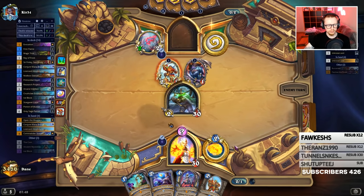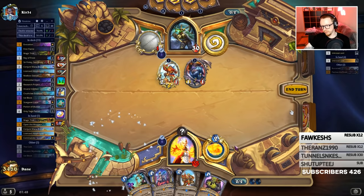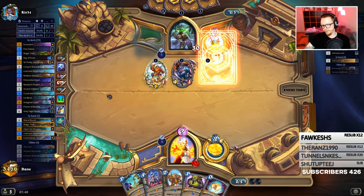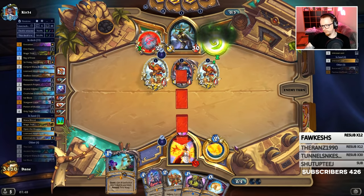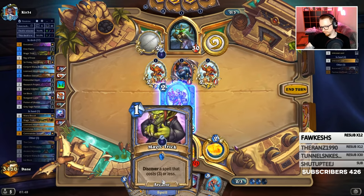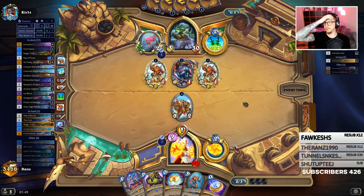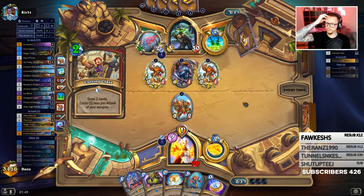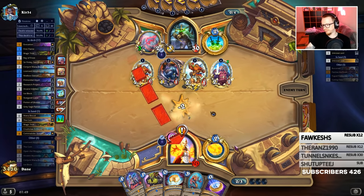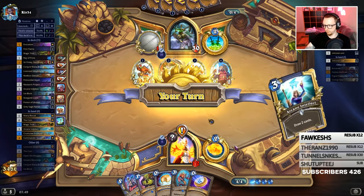I'm just going to play this next time. So I miss out on coin, but it's fine. I'm going to be taking a lot of damage, but I'm also going to block out a lot of damage from lethal. Can't find their swordfish weapon. So I'm going to play commander now so I can draw the other ice block out.